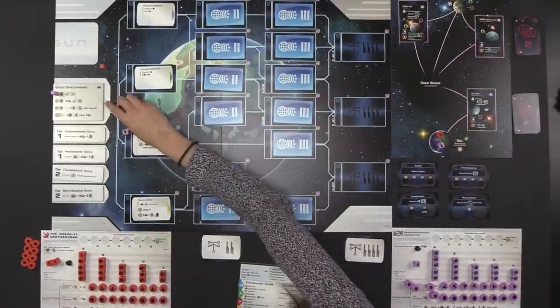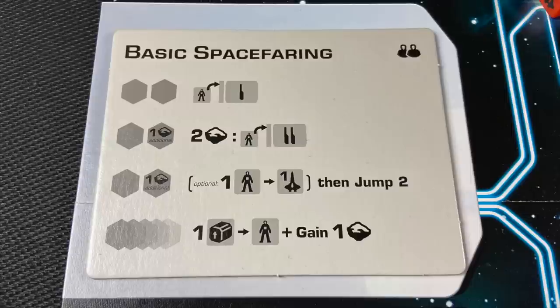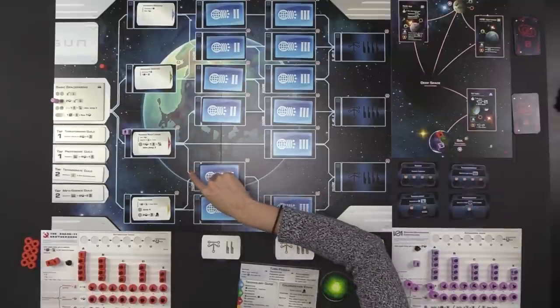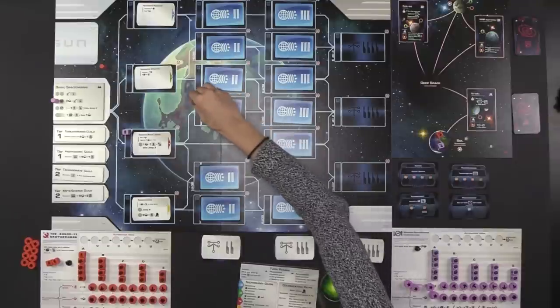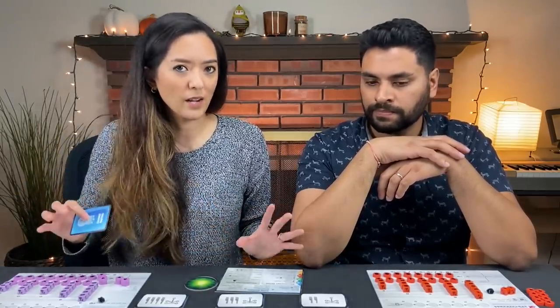The next available space on the basic spacefaring tile is the ability to research a level two technology. The procedure is similar, but to research a level two technology you have to pay two ore. Anytime you see a symbol to the left of a colon, that is something you have to pay. The difference between researching level two and three versus level one is they each have these event cards on them. You first place your population cube to the left of whichever technology you're discovering, then read the event card aloud. Event cards do things immediately or provide a bonus — something unexpected will happen.